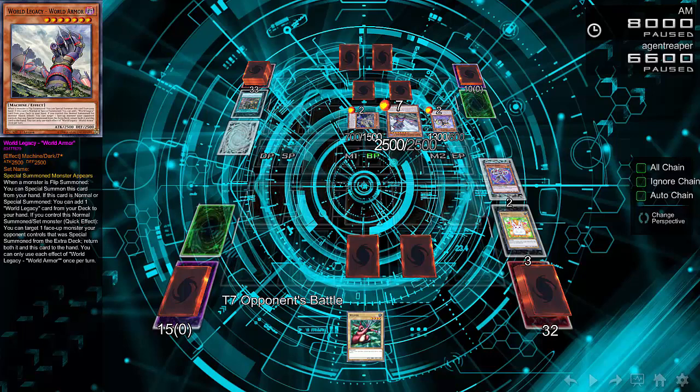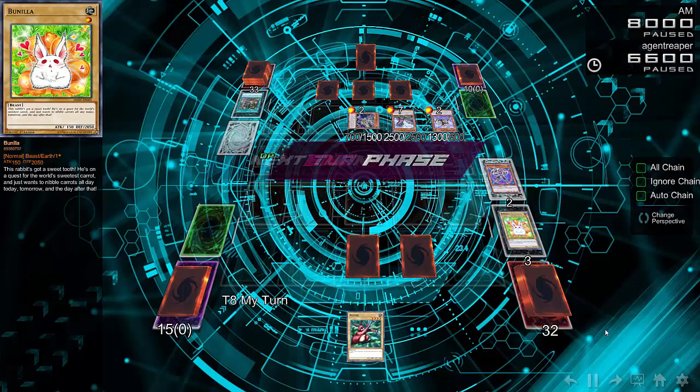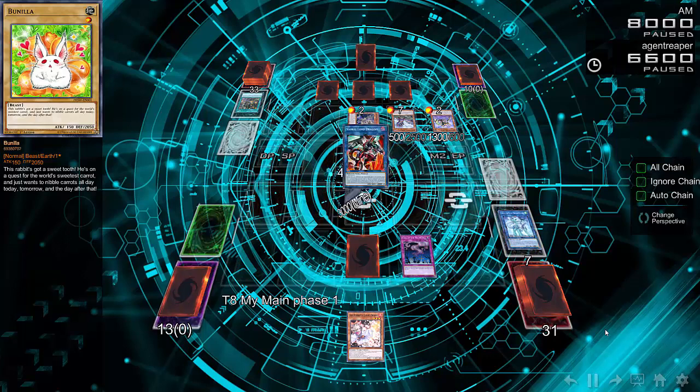Personally, I don't run World Armor. I think it's way too situational. It searches a World Legacy card once it's special summoned, but I don't like mixing high-level monsters and flip effect decks. I constantly talk about that with Subterrors and why I don't like them as an archetype. But anyways, it's working right now for him — clears out his opponent's field, or actually, most of the Windup Rabbits just dodged the attacks and he only cleared out one monster.